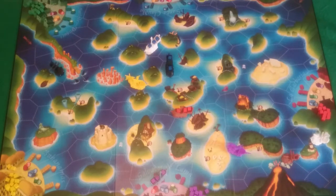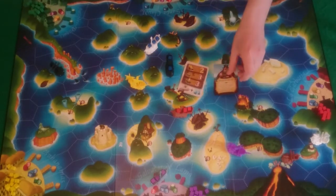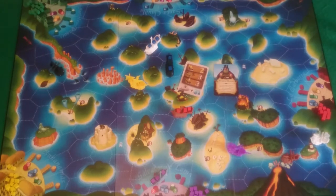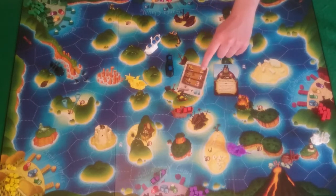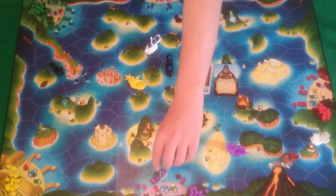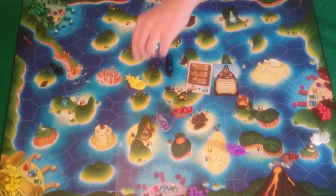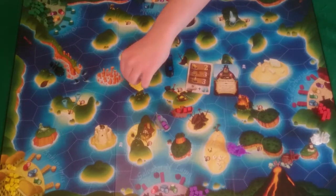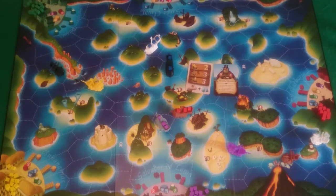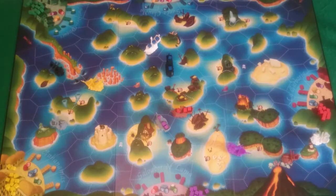That brings it round to my grey ship's go. I am going to play this navigation card and also Piratical Breeze — your pirate ship movement allowance is now six. This means I will be able to move the yellow navy ship two, my pirate six, and my merchant three spaces. I move my merchant three spaces, navy ship two spaces, and my pirate six spaces. And I then draw back up.